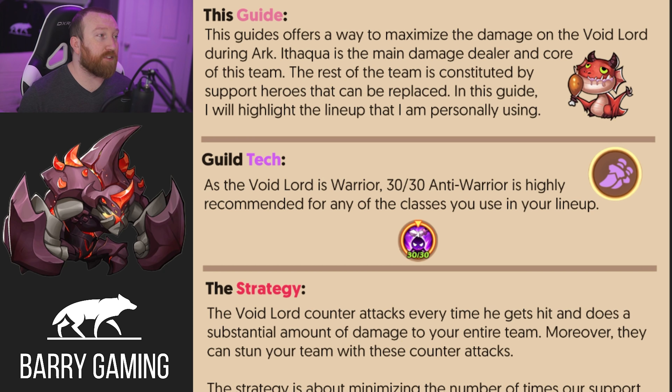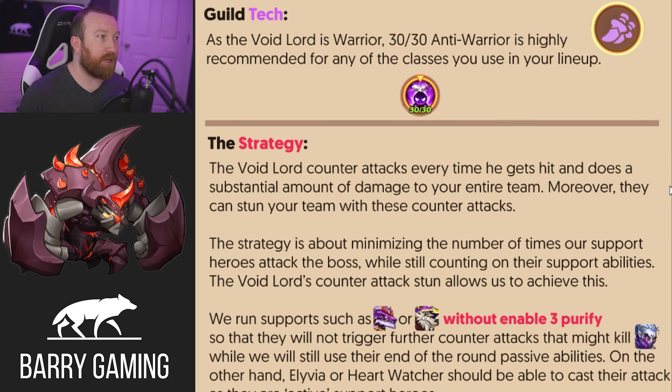As far as guild tech goes, you are going to want to go 30 of 30 in Anti-Warrior in your Assassin tree, mainly because the Void Lord is a warrior and you want to minimize that damage as much as possible. You kind of want to do Anti-Warrior on every class possible, because we're going to have Priests and Assassins in this lineup. Try to get that Anti-Warrior 30 of 30 on all of them — you should be doing that anyway for PvP, but again, this is more for the end-game players.